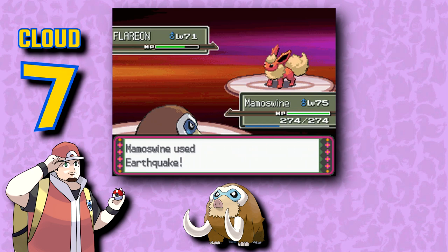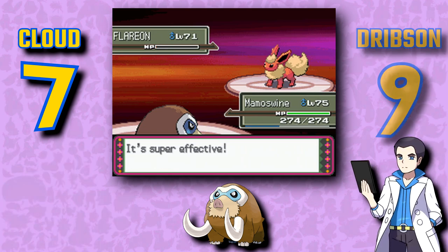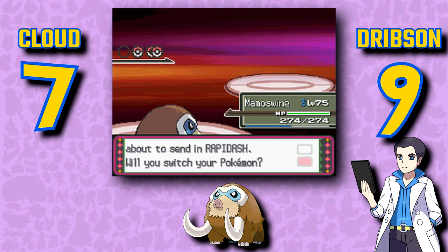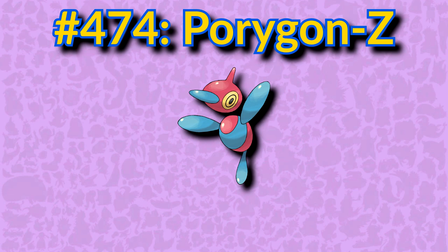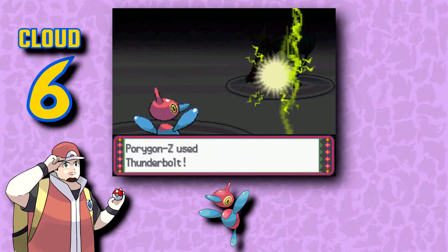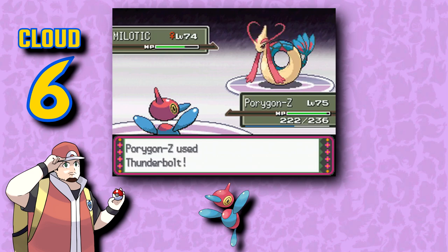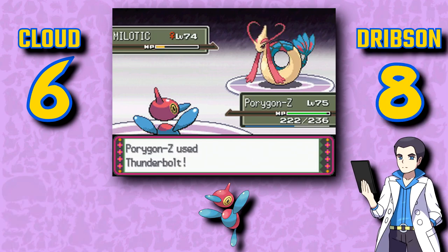Mamoswine actually really improved on its predecessors. If it had more of a standout feature, I think it could've been even better. That's a mammoth — not the direction I'd ever think that Piloswine would go, but a drastic improvement nonetheless. This would've never happened to Porygon2 if it had just installed NordVPN. Porygon-Z is such a quirky Pokémon, and maybe the most interesting in the whole line.